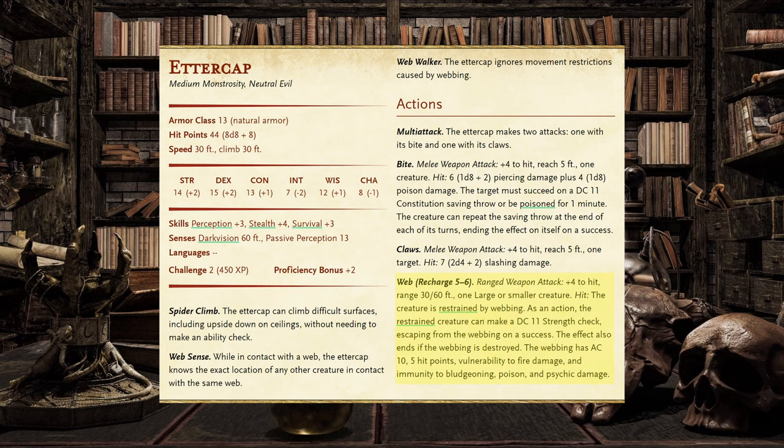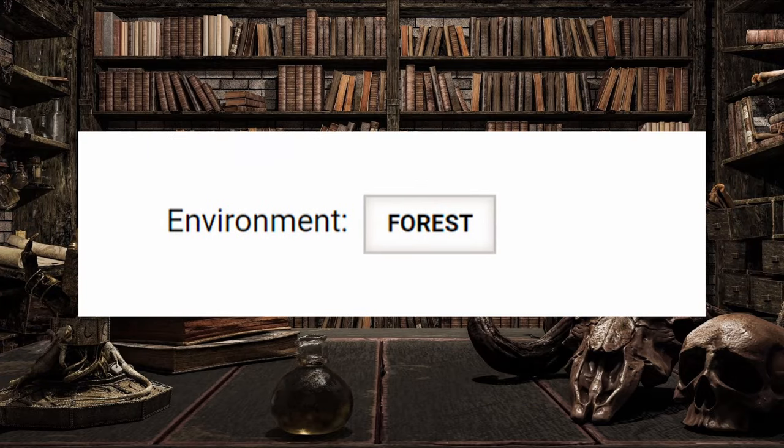The Web Attack recharges on a 5 or 6, meaning the Ettercap can use it once, then at the start of subsequent turns must roll a 5 or 6 on a d6 to use it again. Lastly, Ettercaps are commonly found in forest environments.